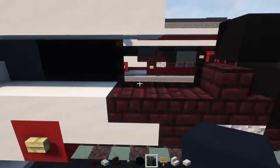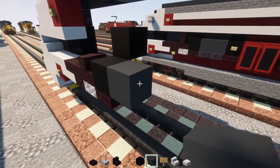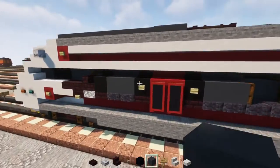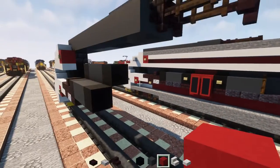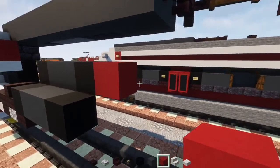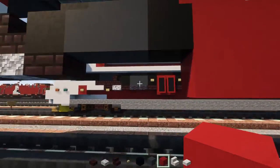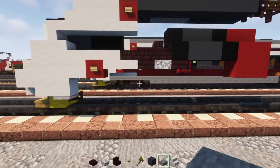After that add gray concrete making another two-by-two on the inside, then black concrete. Next do red concrete the same way, two blocks long, and a two-by-two underneath — that's going to be one of the doorways.